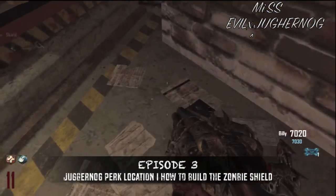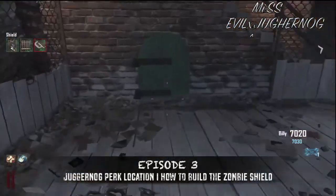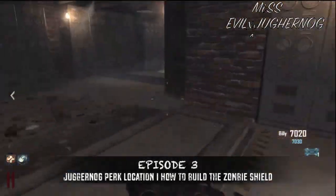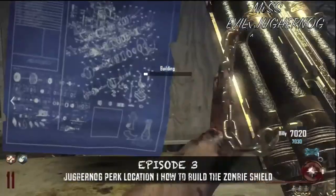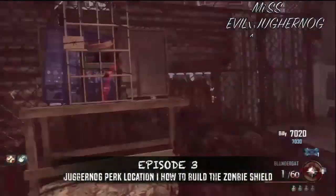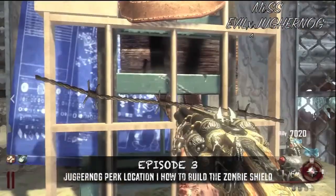The handle is right here on the floor — you can't see it, but if you look at the top left-hand corner you can see I just picked it up. If you knife right here you can actually see that's where the gate spawned in this game. Now I'm going to the table to build the zombie shield — building it, building it — boom, there goes your beautiful zombie shield! That's a tutorial on how to build a zombie shield.